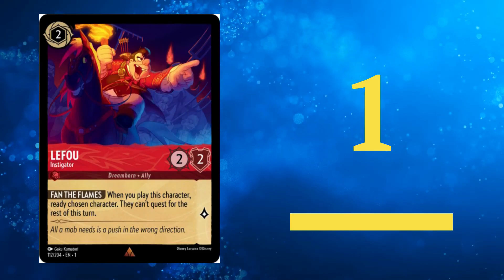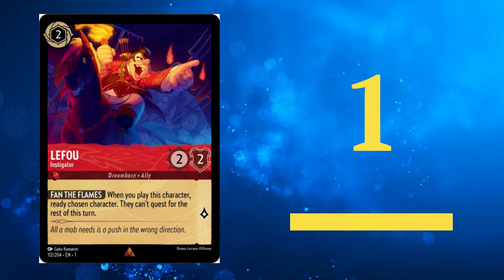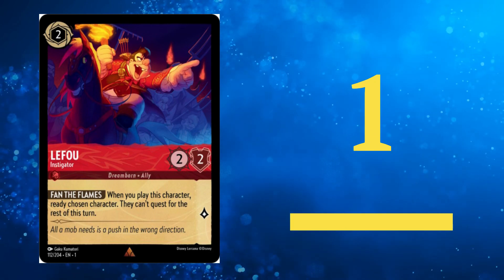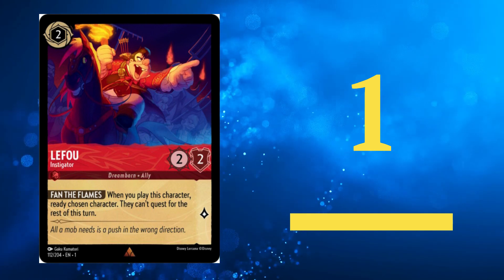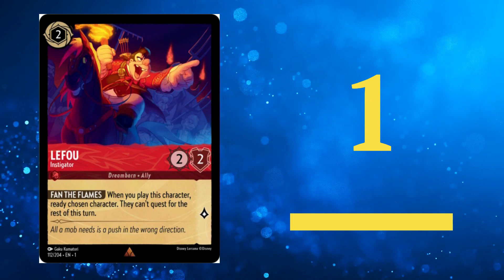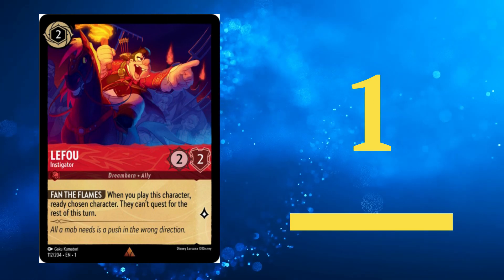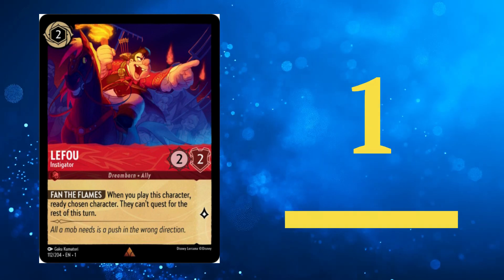Claiming the top spot on our list is Lefu, Instigator. This powerhouse lets you ready any character, which can help you ignore your opponent's bodyguard, have a character attack twice, activate multiple abilities, or even sing twice. Lefu can be used in both early and late game but can also be inked if needed. Its 2-2 stats can also help as a body against many aggro decks. It is a truly versatile and underrated gem in Lorcana.